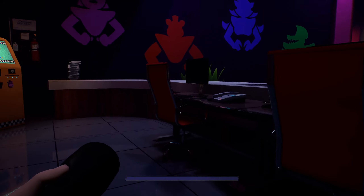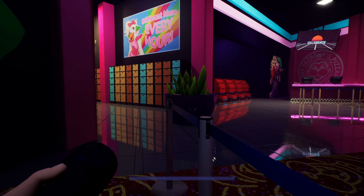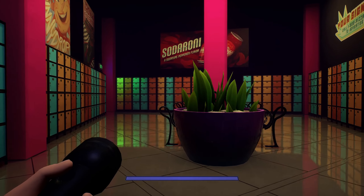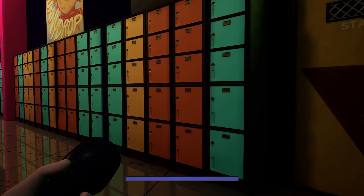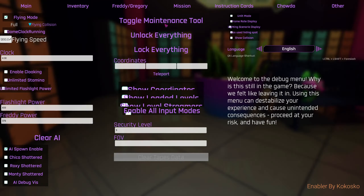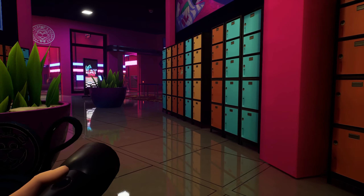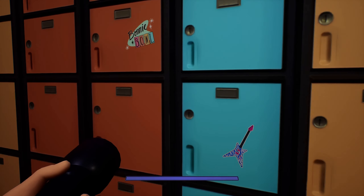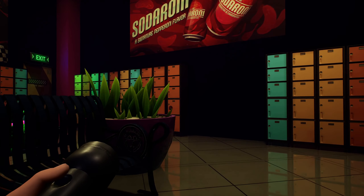Heading out into customer service we can see that they did change the locker areas, whitening them a very little bit, and also adding a level 10 security door. Toggling our flying mode to look inside we can see that it doesn't lead anywhere. Coming back out and exploring more, we can see that he even went through the details of adding little bunny bowl stickers and guitar stickers to the lockers. This really shows the quality and the thought that went into this mod.